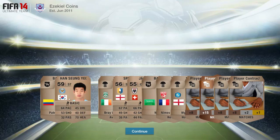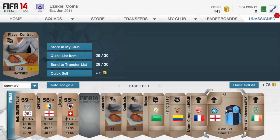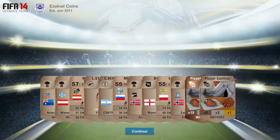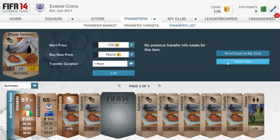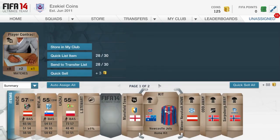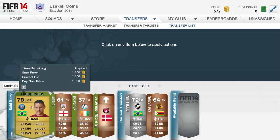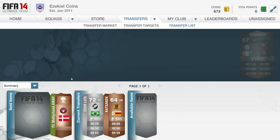The technique I am using to make coins in the background, as you can see, is opening a load of bronze packs. It's a hard thing to explain really - it does work sometimes, most of the time, but sometimes it doesn't. I feel it's not that effective at the moment because some of the items you get in your packs, like bronze contracts and even shiny bronze contracts, won't sell for 200 or 150. It's not pointless, but you're going to have to be very lucky to get something decent in that pack to actually sell on.